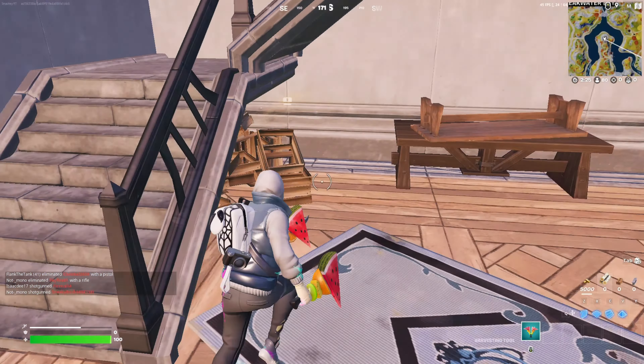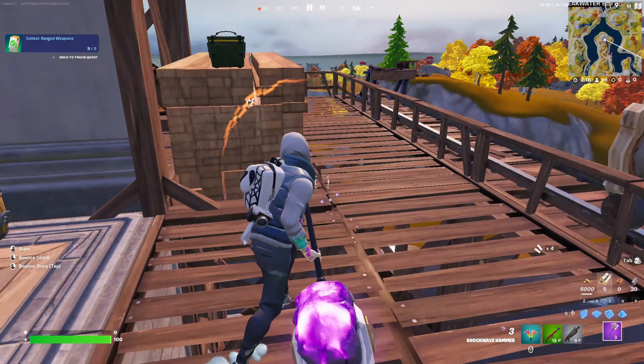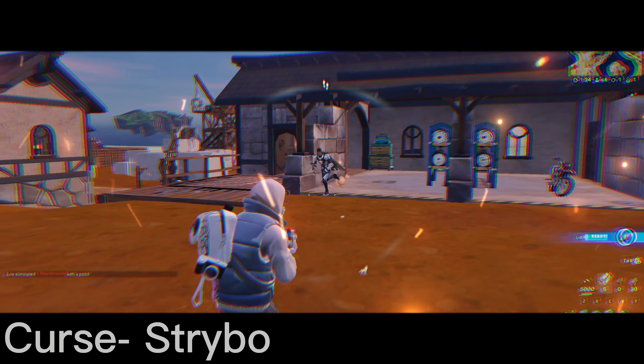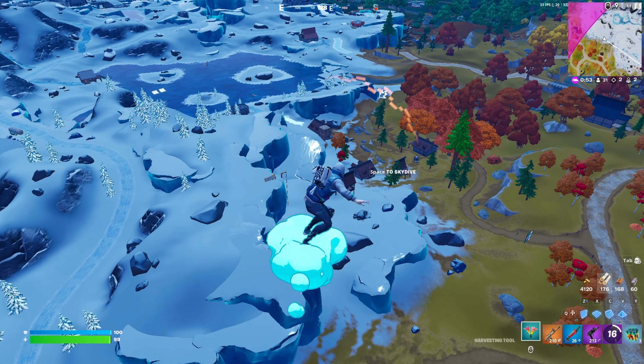Where's that chest at? Is it under here? Found it. I'm not mad about that, not at all. I'm gonna try to get some kills. Got him. Thank god there's one — oh no, we made it out, it's fine. How far away is it though? It's not that far. Yo, there's a fight going on — I want to get both kills.